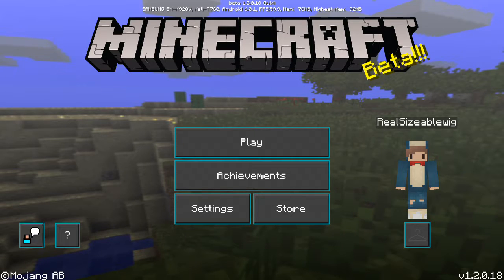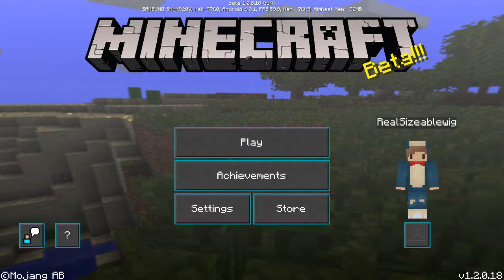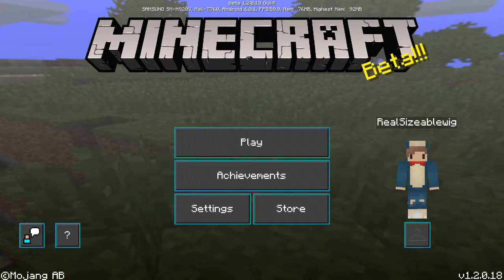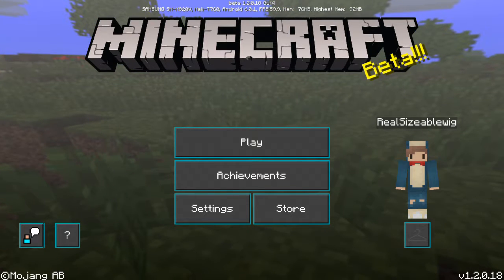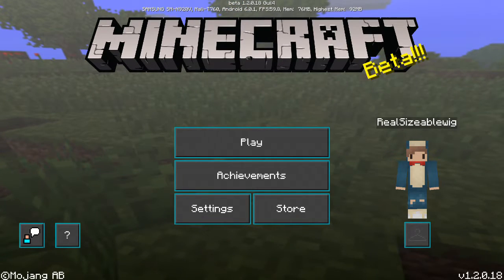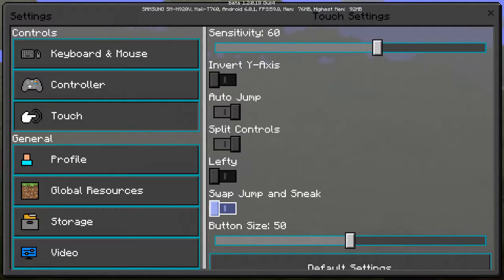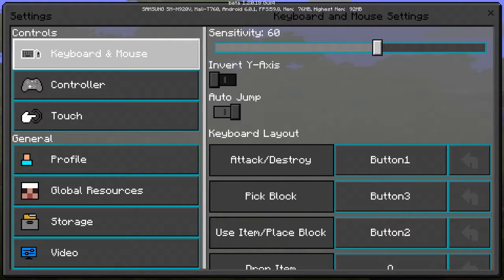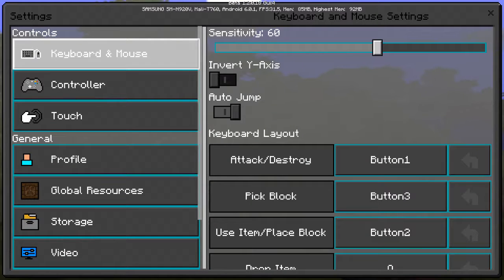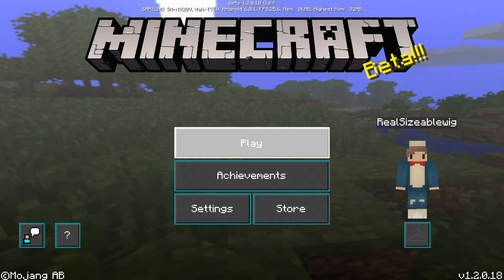So yeah, as you can see it has changed — the background has changed with this texture pack and it looks nice. The buttons and stuff have changed too; it's blue and black, outlined with black in the middle. Even if we go to the settings, it's also all black and gray and not so bright.